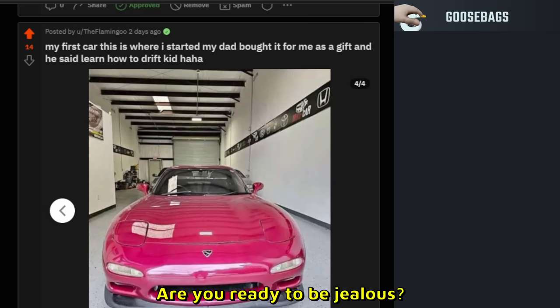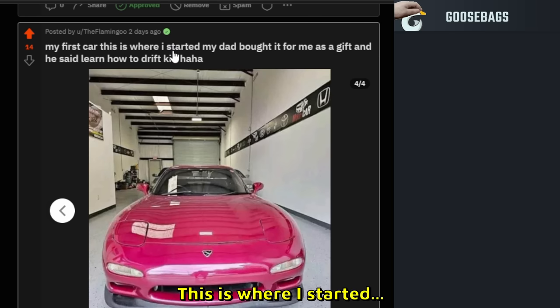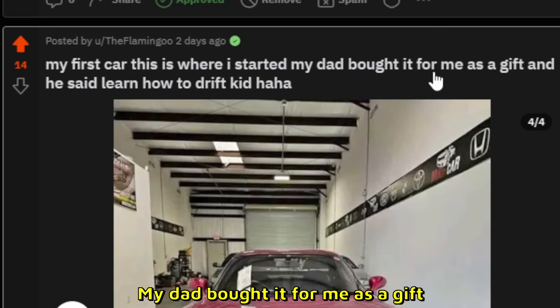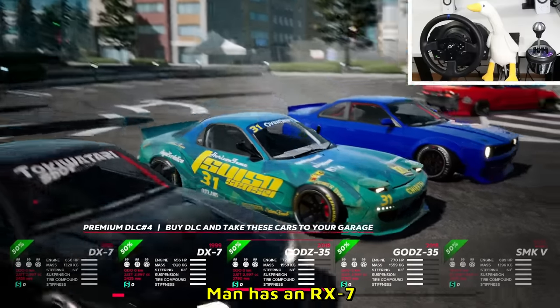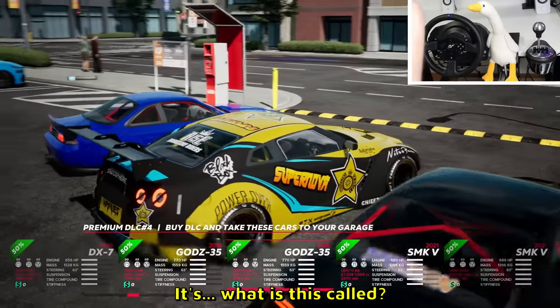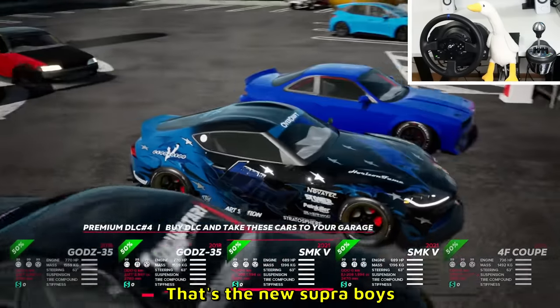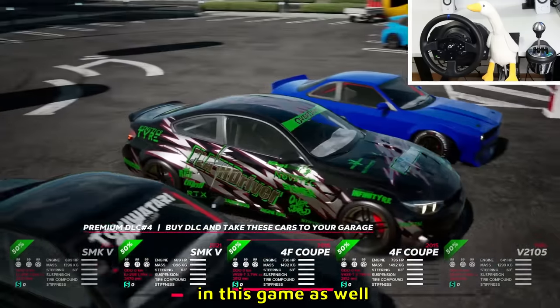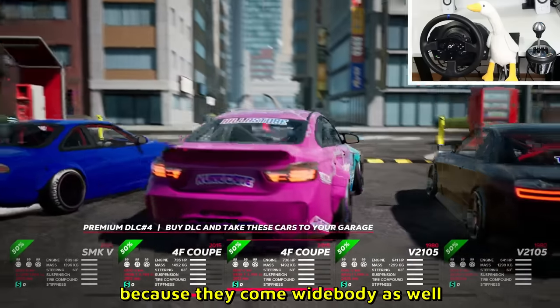We have more cars. Speaking of RX7 — did you guys know that someone's first car is an RX7? A Flamingo posted in our Reddit: 'My first car — my dad bought it for me as a gift.' An RX7 as a first car! This is the Rockstar livery — that's the new Supra. You have modifications in this game as well, you can change the rims and some parts.